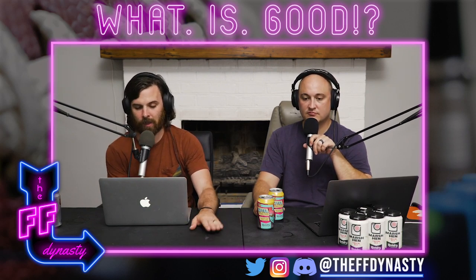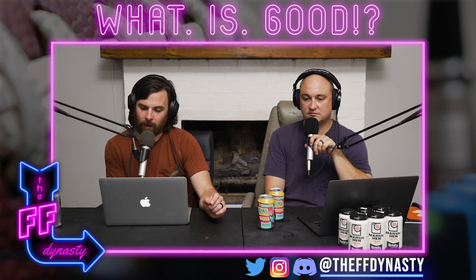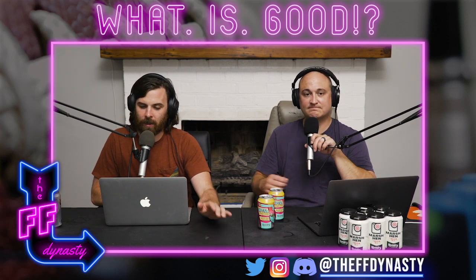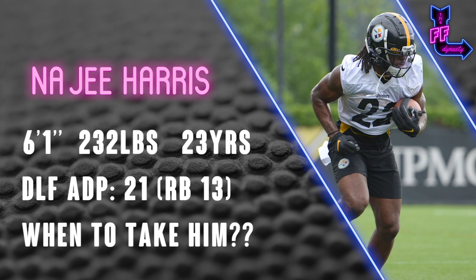So the 1-1 is Christian McCaffrey, 1-2 Dalvin Cook, 1-3 Jonathan Taylor, 1-4 Saquon Barkley, 1-5 Alvin Kamara — all running backs so far. Then 1-6 is Cam Akers — we talked about whether to trade at that spot on the regular mock draft video. Then Jay Wayne takes DK Metcalf at 1-7, Tyreek Hill at 1-8, Nick Chubb at 1-9, AJ Brown at 1-10, and 1-11 is Najee Harris — the guy we want to talk about.